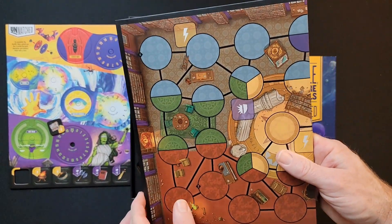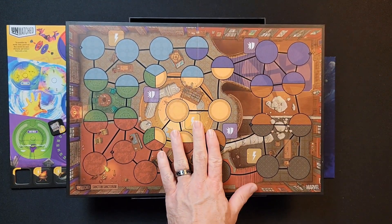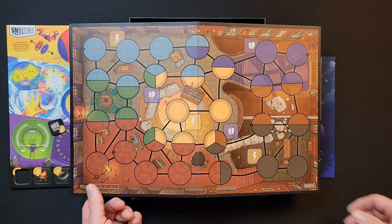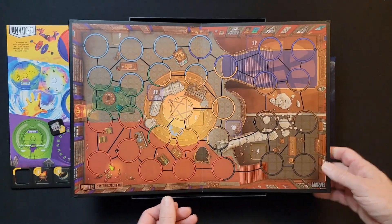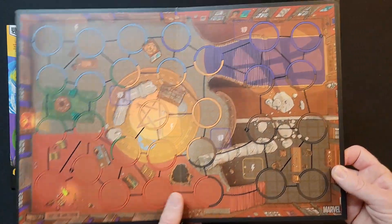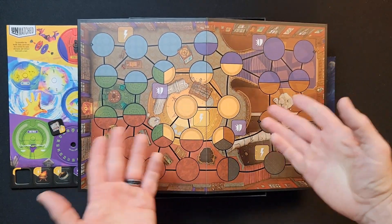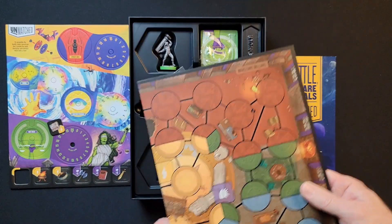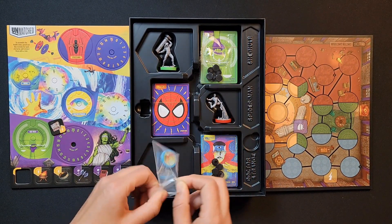Then we have the battle board. If you watched our Tales to Amaze video, one of the gripes I have is they used to give you a new map on each side. What they do now is just flip the board and it's literally just different coloring for the circles. I feel like that's a bit weak — just give us one map and let us flip it over to have two maps. But there's the map — it looks like Avatar.